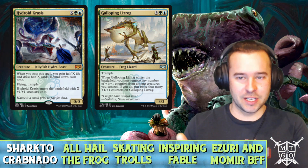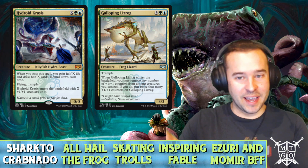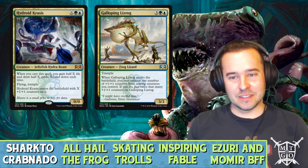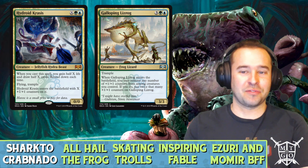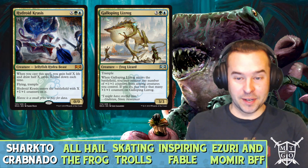Galloping Lizrog: whenever it enters the battlefield you can move any number of counters onto it, and it has trample. If you can sneak it in with Rogue's Passage it can end up with a ton of plus-one counters on it. Plus it's a frog lizard, so it's always fun.